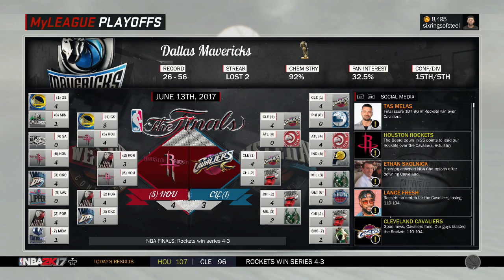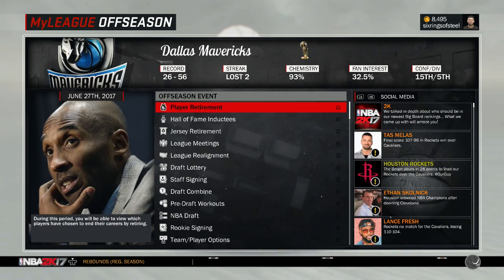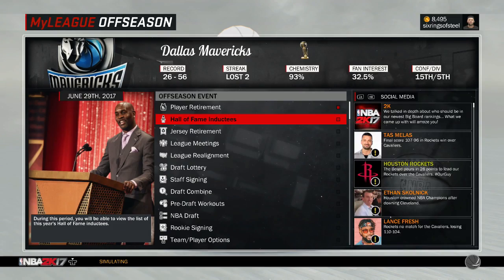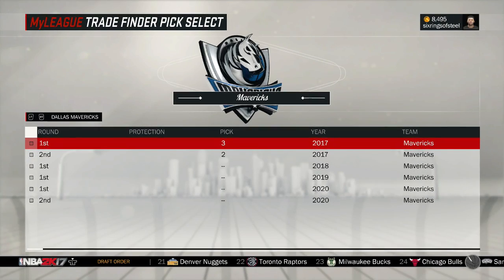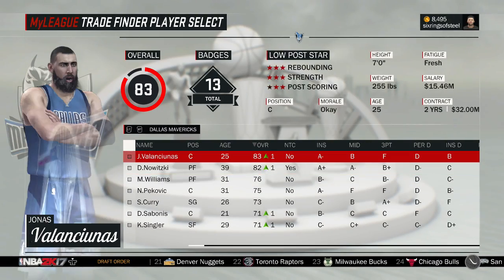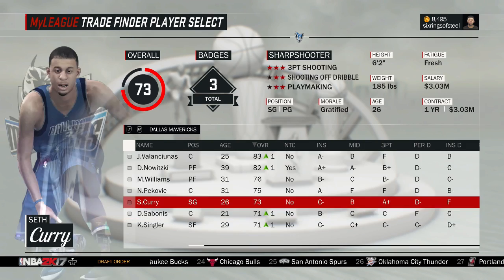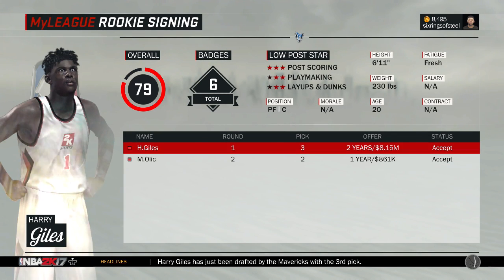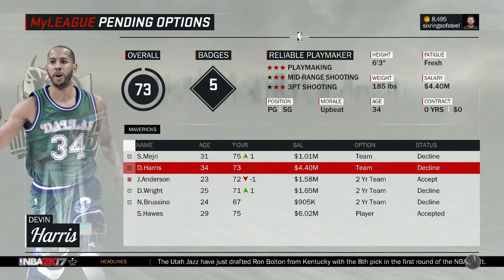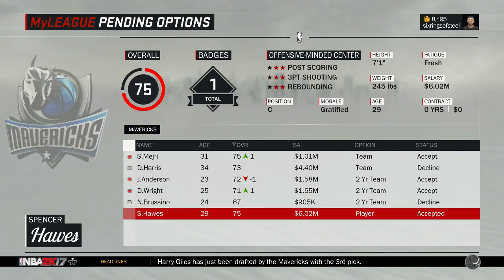The Rockets — what, they win it all in season one? They beat the Warriors in seven, then the Blazers in seven, then the Cavs in seven — a Cinderella run for the Rockets. Heading to the draft, hopefully we have the number one pick. Whoever I draft I have to trade — that's gonna suck. We do have this Mudiay-type guy and we drafted Harry Giles with the third overall pick.